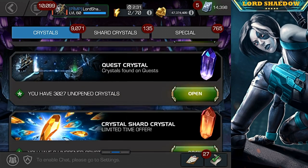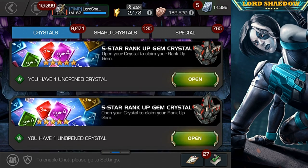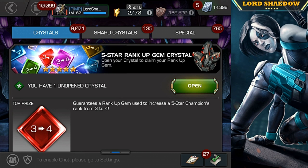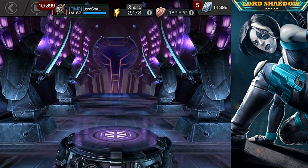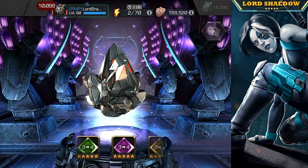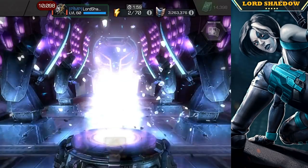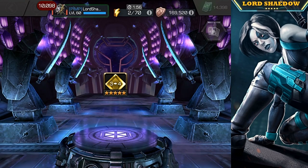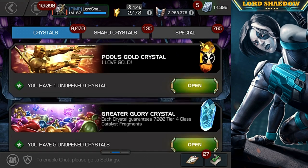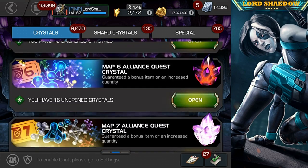We've got two three-to-four rank up gems — one for the initial completion and one for exploring. Let's spin the regular one out. Tap it — let's see what we got. That's actually very good because I have a rank four-to-five Mutant, so this means I can take a Mutant up to four and then five. I may actually use that on someone for fun — maybe Nightcrawler, we'll see.